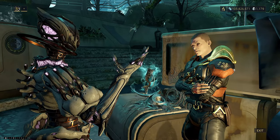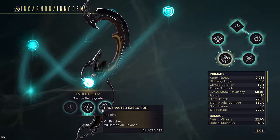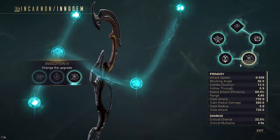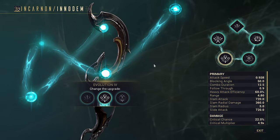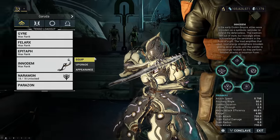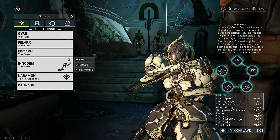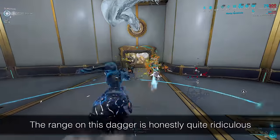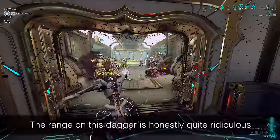As our second Incarnon melee, the Inodem has somewhat similar evolution tree perks to the Praetos, but still sets itself apart. At each stage you can pick one of three perks and freely switch between them at Caballero if you don't like your choices. Always finish all the challenges, because all five weapons change drastically in playstyle upon reaching Evolution 5. So, how do you know which evolution tree perks to pick for the dagger? That's what we're looking at today.